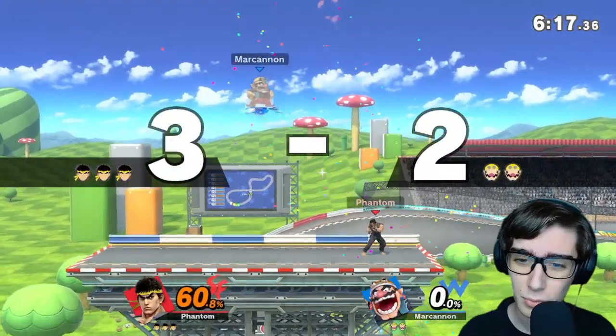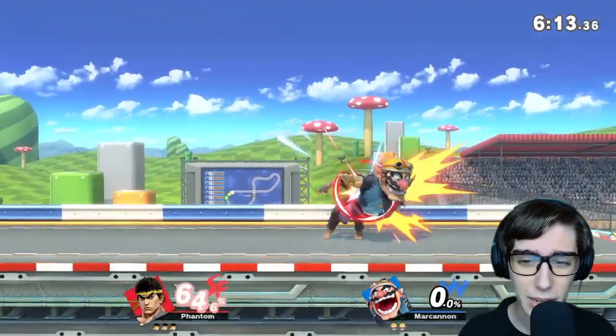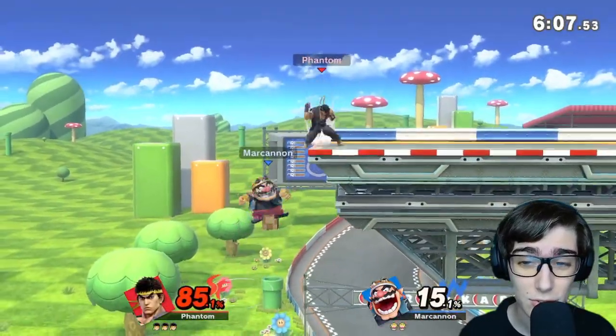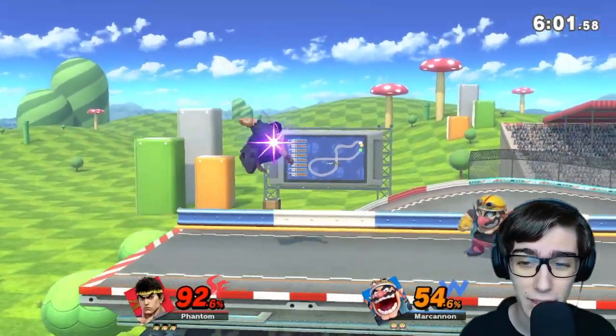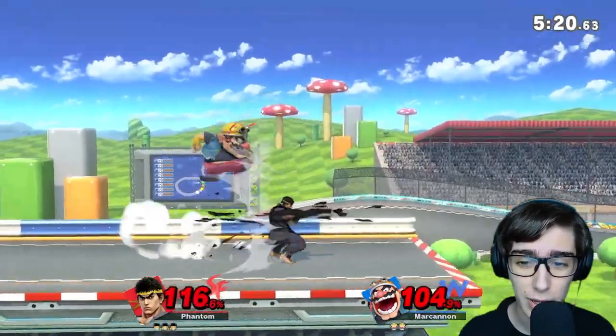So the thing with Ryu's Shoryuken — really powerful. Along with command input moves, if you hold down the button it determines how strong the move is. As you saw, I did his normal trap — that's his focus attack, really really strong — and we can do a nice Hadouken out of that. Depending on how hard or how long you hold the button, that will determine the power of the move.